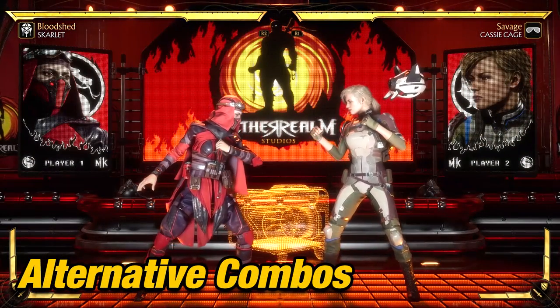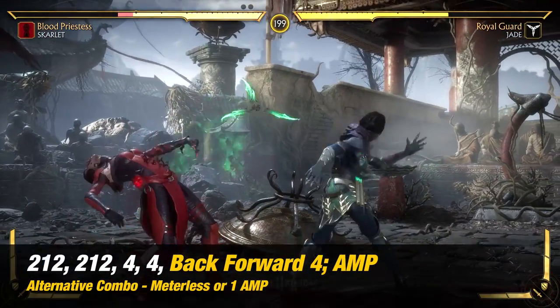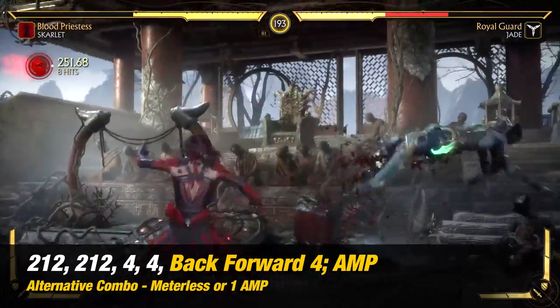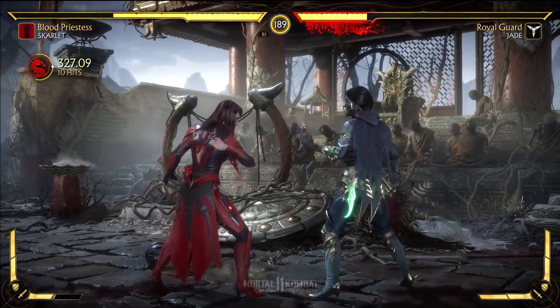Alternative Combos: Changing your combo ender to back forward 4 is another great option to keep your opponent in a reset position, allowing you to mix up your opponent and add more damage. The best reason to use this combo ender is that amplifying the move will allow you to not only deal damage but also gain some health from your opponent.